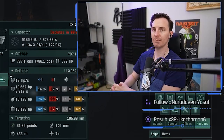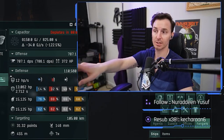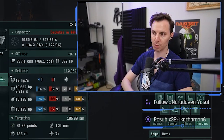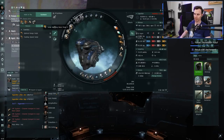You're seeing a lot of expensive gear on this fit — a lot of navy stuff, faction stuff. If you want to use tech twos you can, but if you want to start spending extra cash, this is where I'd start: with the drone damage amplifiers. You literally do double DPS with these compared to without them. It is incredible.